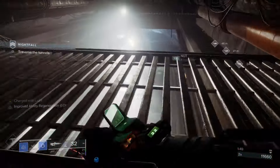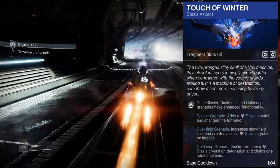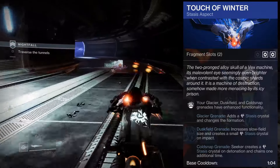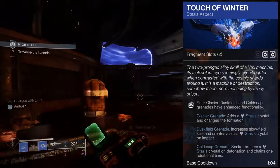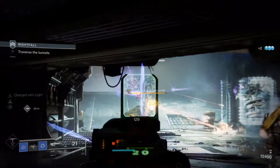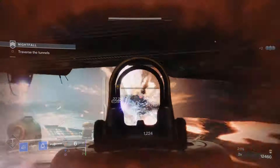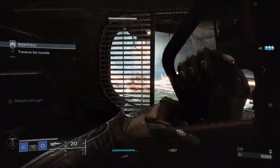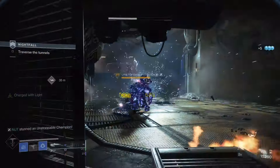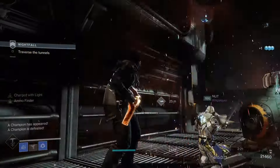The second aspect is Touch of Winter: your Glacier, Duskfield, and Cold Snap grenades have enhanced functionality. For our Duskfield, it increases the size of the grenade and creates a small Stasis crystal upon impact. The increased size gives more room for allies and holds more enemies so they receive the 50% debuff. This also makes great use of two fragments in this build that will give us more survivability and a lot of uptime for our grenades.